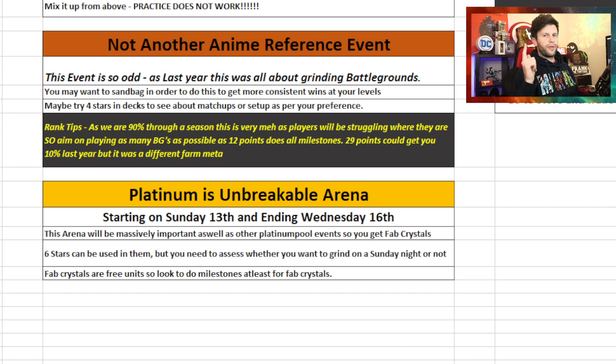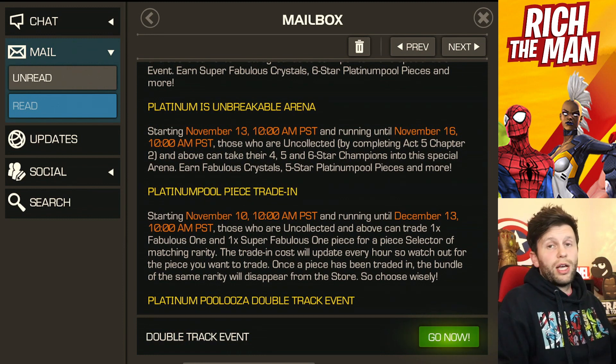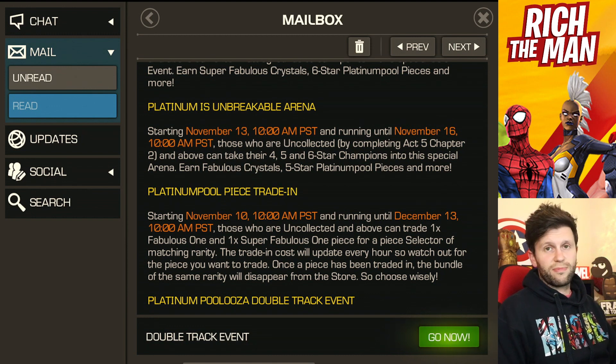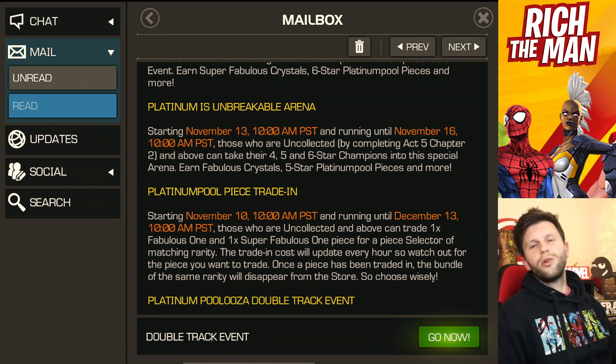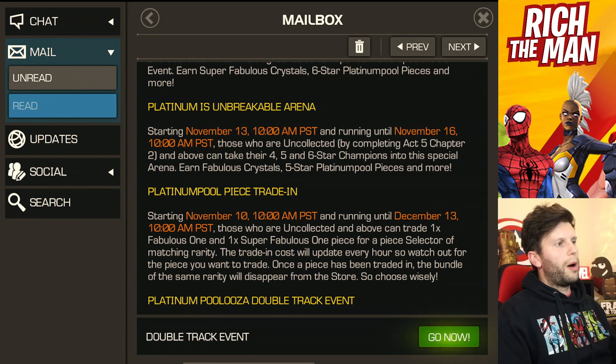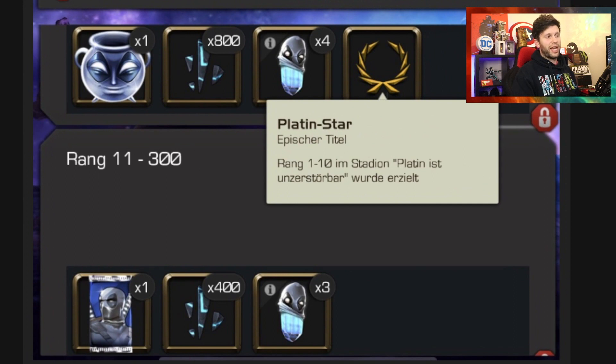And the final thing is the arena. The arena drops on Sunday - it's a bit of a weird time for an arena to drop, but it does indeed drop on a Sunday. At least it gives you something to do on a Sunday. When it comes to the arena, it's going to be very important that players know about cut-off scores and things like that. It's tough to say - different metas last year, and 6-star availability and stuff like that. 6-stars are allowed to be used in this particular arena; I can't remember if they were last year. But this is going to be a big factor in what you get back as a result.